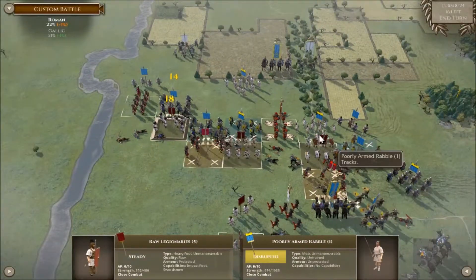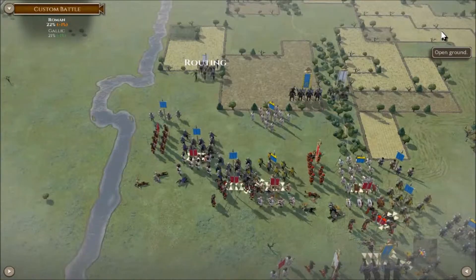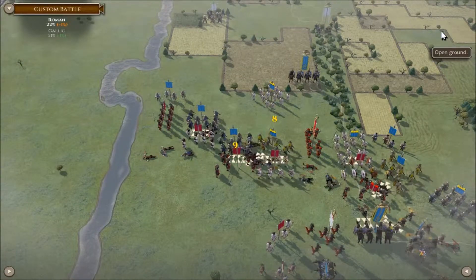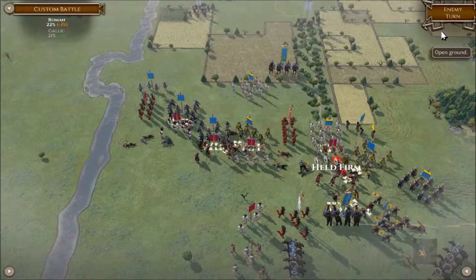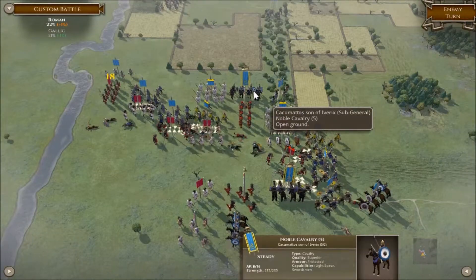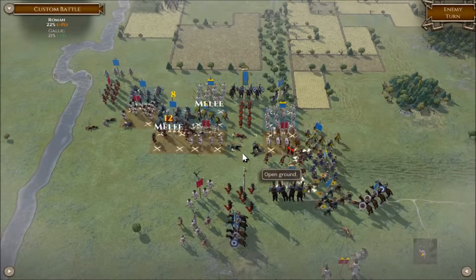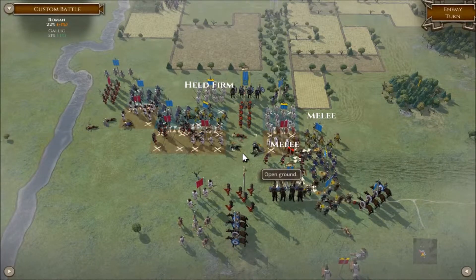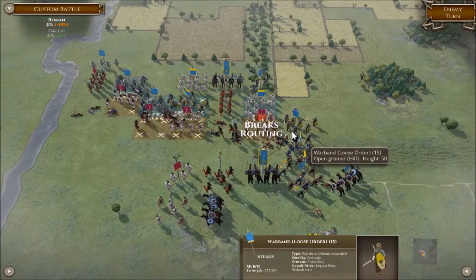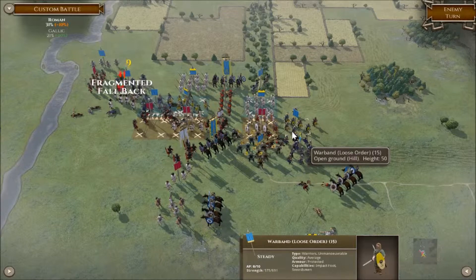We're mopping up on the left, but the right we are getting a bit smashed. That cavalry has enveloped that side — this is the main issue. Losing about 1% at the moment. Just need that right to hold just a few more turns for me to reorganize my line. That cavalry didn't charge in, which I'm quite happy with. No generals were harmed in the making of this.